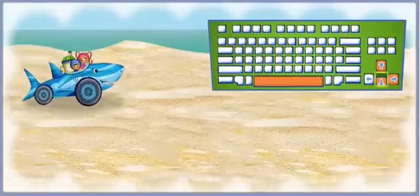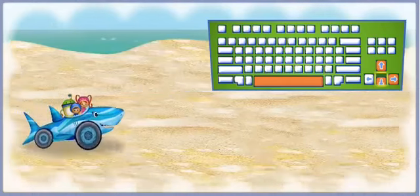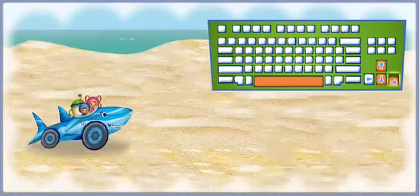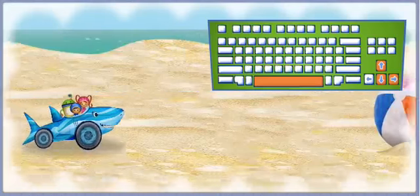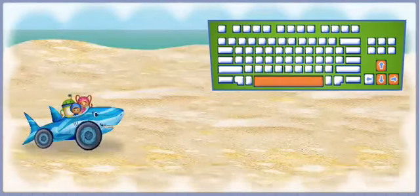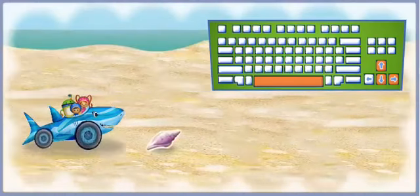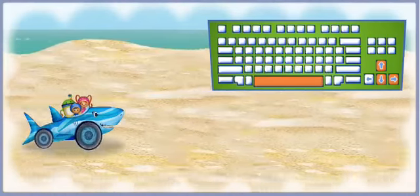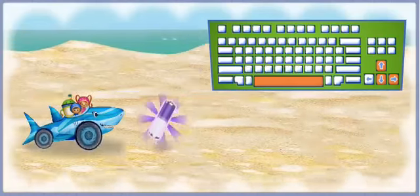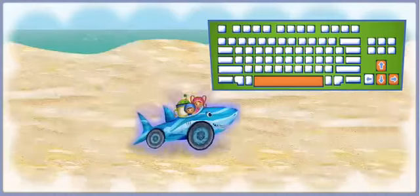Press the up and down arrow keys to move shark car up and down. Press the right arrow key to make shark car go faster. Press the space bar to jump over things in our way. Shark car loves shells, so let's collect as many shells as we can. And remember to collect batteries to give shark car boosts of energy. Let's race to that ferry!